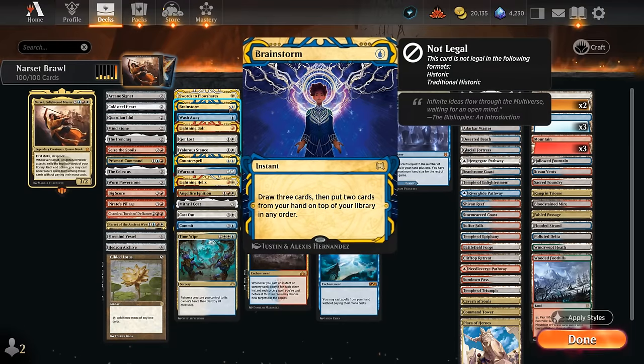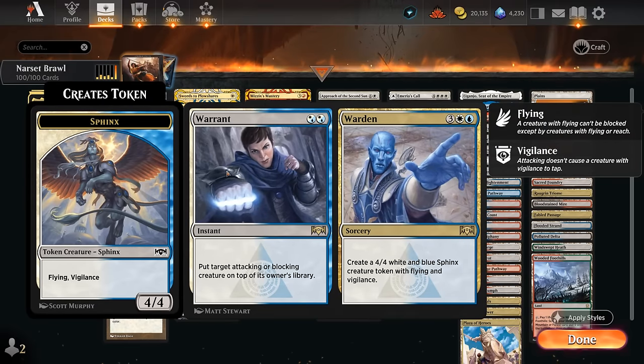Brainstorm is now also better than ever since we've got all these new fetch lands. We can potentially Brainstorm, put some useless cards on top, and then shuffle them away after fetching. Or we can keep the Brainstorm until after we set up an attack with Narset, and then purposefully put some expensive cards on top of the deck, so we're guaranteed to find them with Narset and get to immediately cast them for free. Then there's Warden — we can use the Warden half early as interaction, and then if we find it with Narset, make a 4/4 flying token, which is also pretty cute.